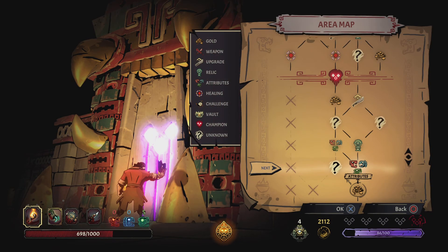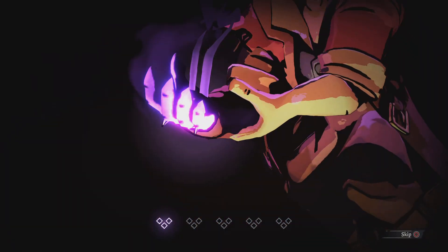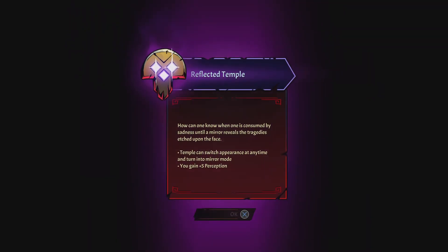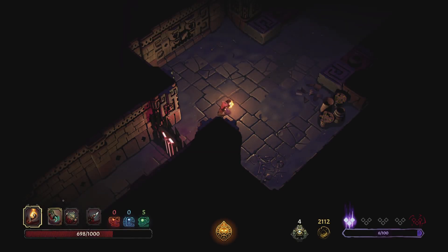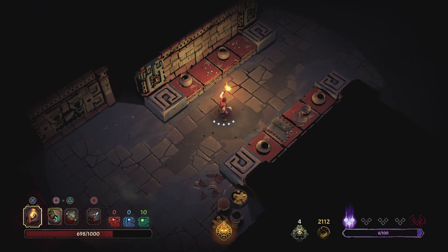Next floor — we can go unknown or attributes. I'm going to go attributes. Our curse bar just filled up, so we take our first curse: reflected temple curse. The temple can switch appearance at any time into mirror mode. You gain plus five perception. Mirror mode's not too difficult.